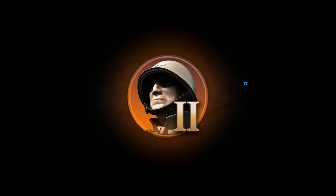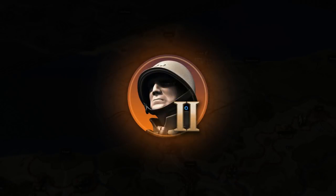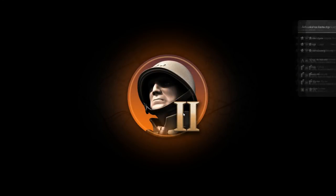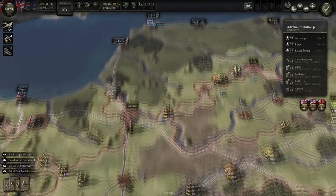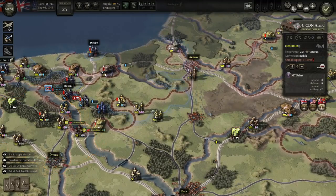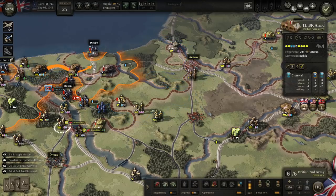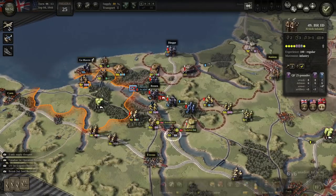We'll move forward to the next turn and see what the Germans have in store for us. They blew one of the bridges on one of the rivers along the coast. These guys have got to fall back. Is Dieppe one of the cities we want to take? It's not.